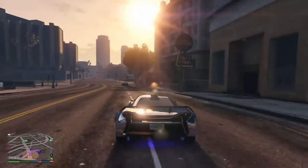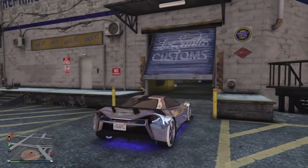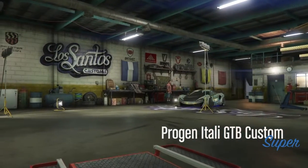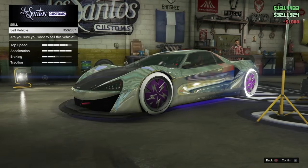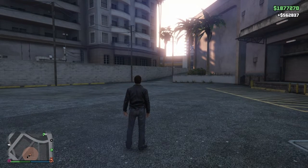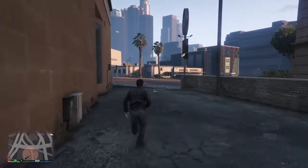All right guys, now we're here at LS Customs. We're going to go ahead and make our way in and sell the vehicle. Go ahead and repair it, go down to sell — go down to sell the vehicle. As you see, we made $562,000. So now I'm going to go show you where the original copy of the car is.